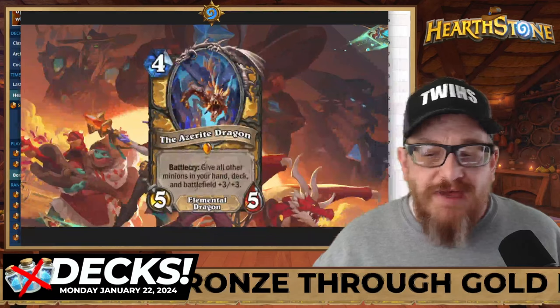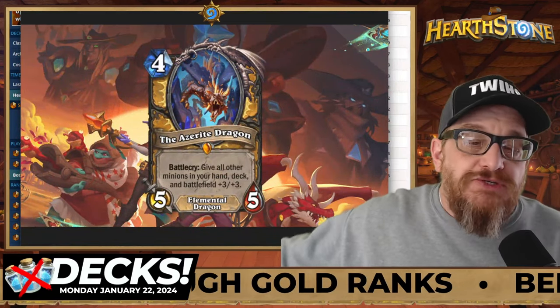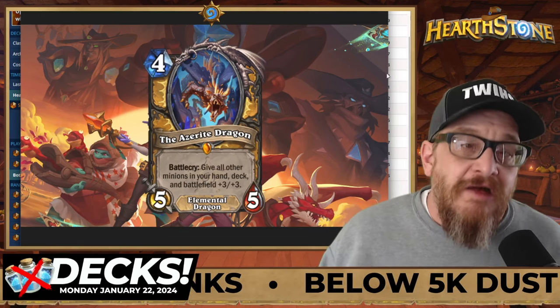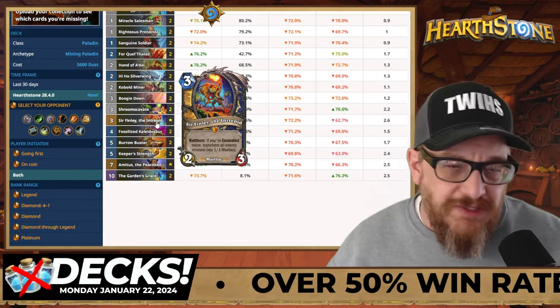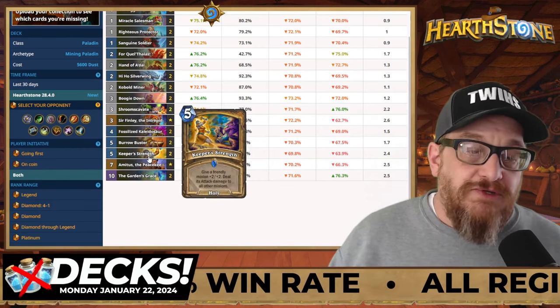You want to excavate because you want the Azerite Dragon. The Azerite Dragon is going to give all other minions in your hand, deck, and battlefield +3/+3. That, with the spells and the minions on board — Sir Finley sitting there, able to turn your enemy's board into Murlocs — it's just a broken, broken, broken deck, which is fun.